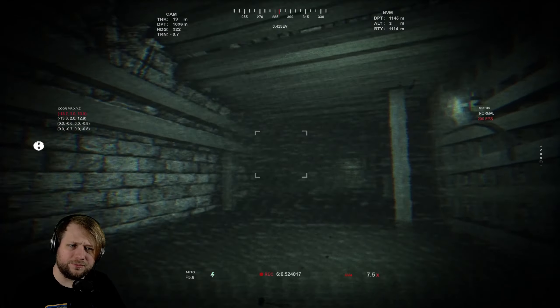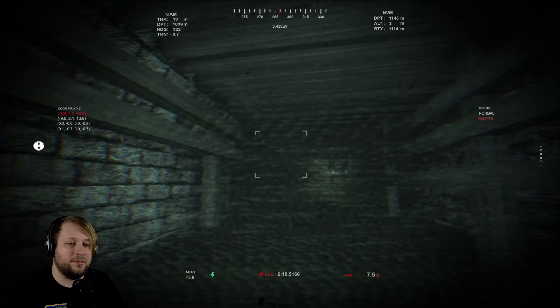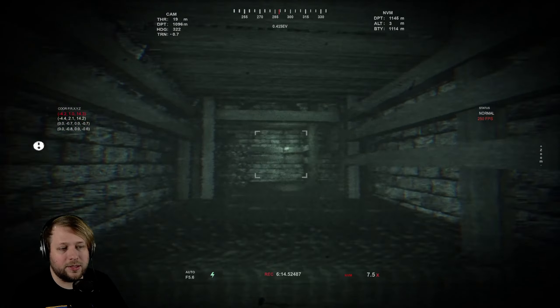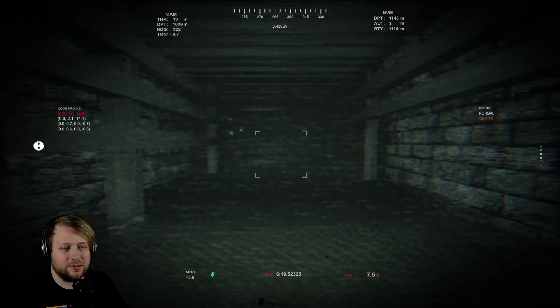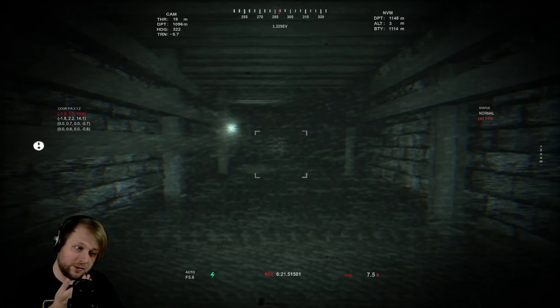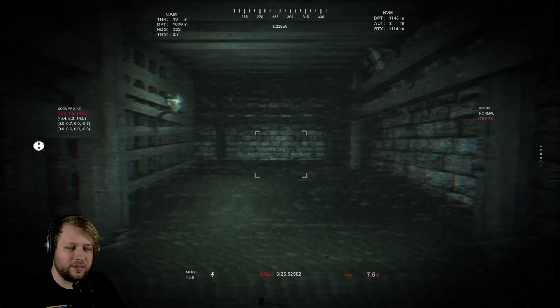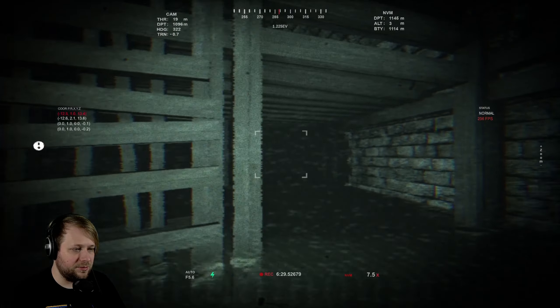Very tall looking — probably smells like sewage, but very tall. Hopefully we can get a better look at that spooky thing. This is where I came in, so I don't want to go there. I want to go down that hallway. Can I sprint? I don't have a sprint. Coordinates too — that's interesting.